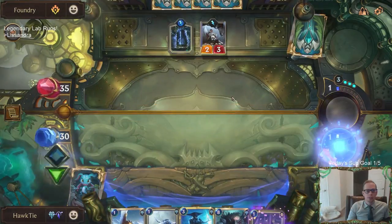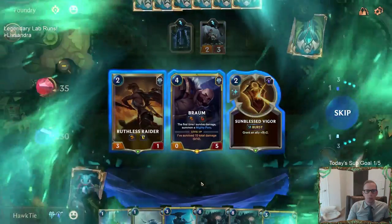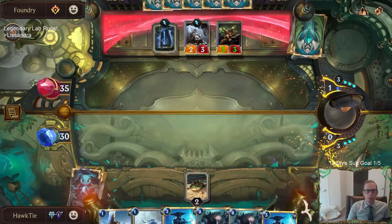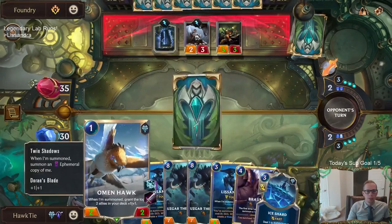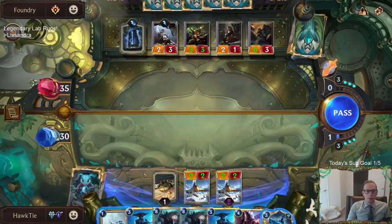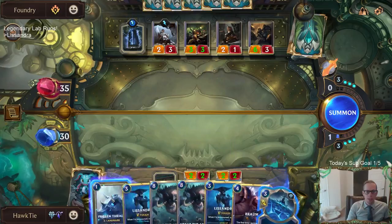We still need to figure out how to kill Professor Vanya. Setting all these back — we need cheap cards. This Foundry stage is really difficult. I'm leading with Advanced Preparations to get blockers out as soon as possible. Taking Braum — mostly because they're not attacking right now and I really hope they don't open attack. I want to play the Omenhawk and have multiple blockers, you know, with the Omenhawk. Starting the Frozen Thrall countdown.